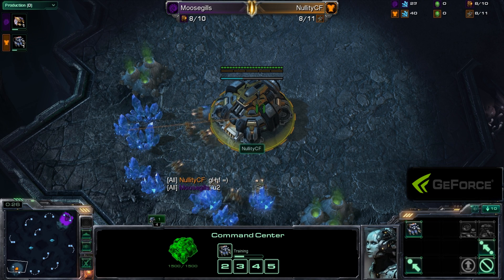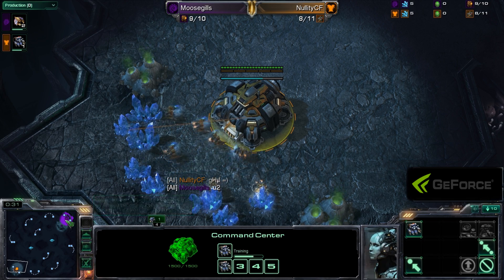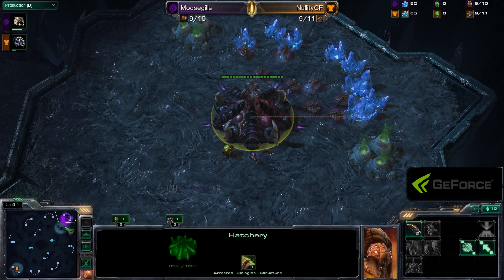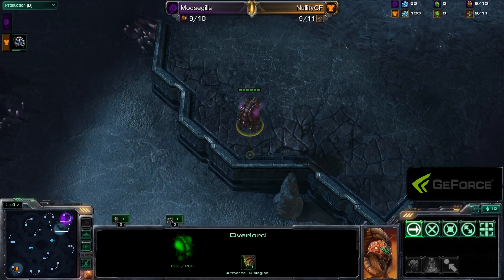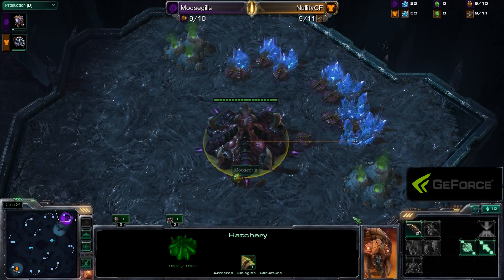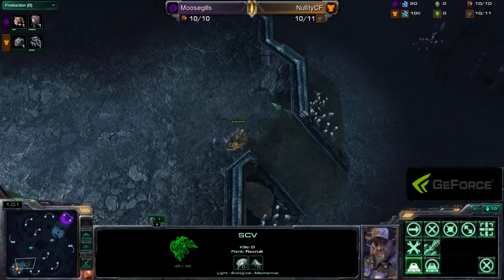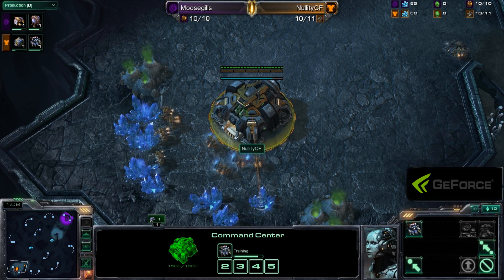In the bottom left we have one of the sign-ups, Nellity, spawning as the Orange Terran. And in the top right we have Moosegills, spawning as the Purple Zerg. For any of you who are unfamiliar, Moosegills are the organ that allows Moose to breathe underwater. The map is going to be Zell Naga Caverns. This is technically week two action of the Amateur Division, as they did start one week before all those fancy-schmancy pros began.